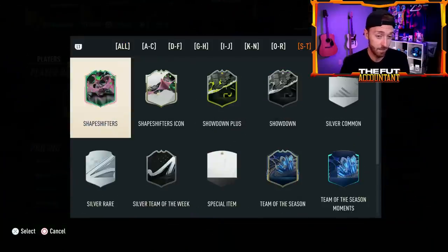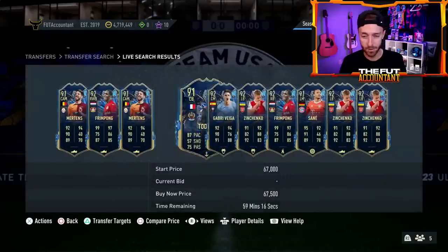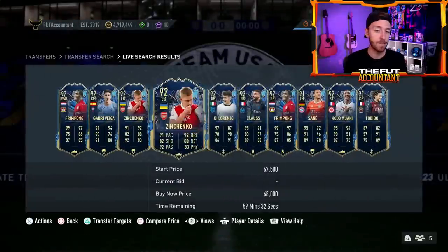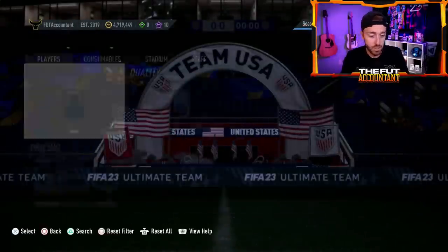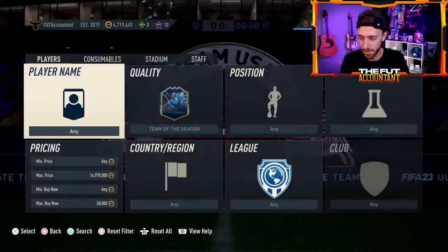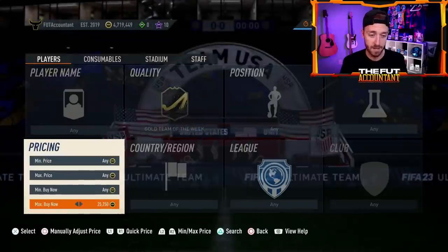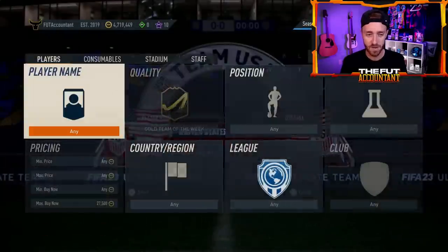TOTS cards as well — they're probably going to go even higher today. If they release that icon pack again, these TOTS fodder cards are going to go from 68K probably to above 70K. As long as they don't do compensation yet, these cards are just going to keep going up because there's no supply and a lot of demand. Today could be a good day to sell your Team of the Week cards — we'll probably have another spike with that SBC refreshing. Team of the Week cards are around 25–26,000 coins right now.